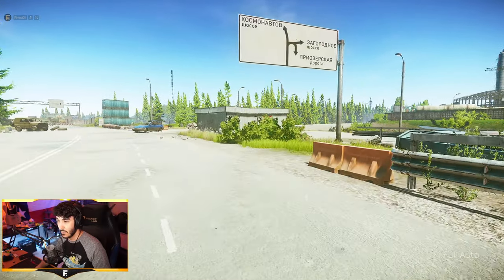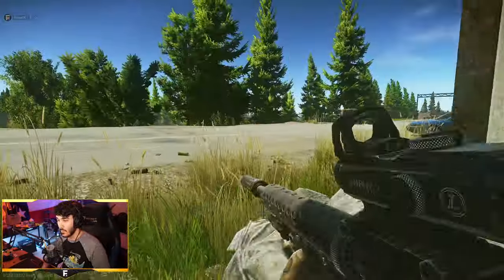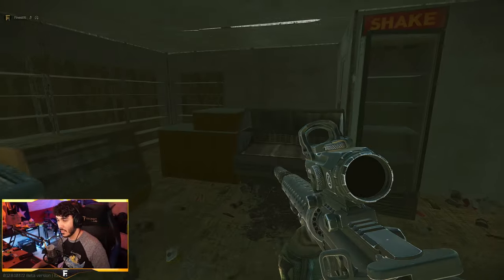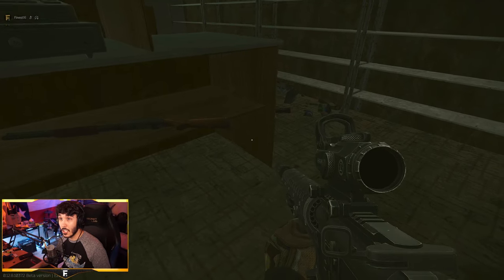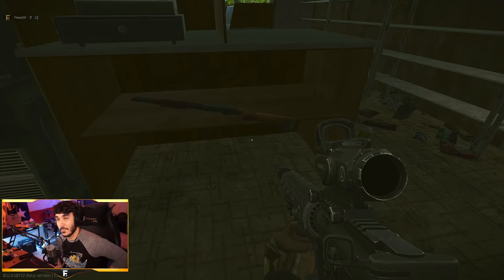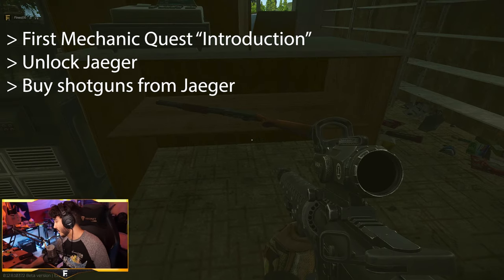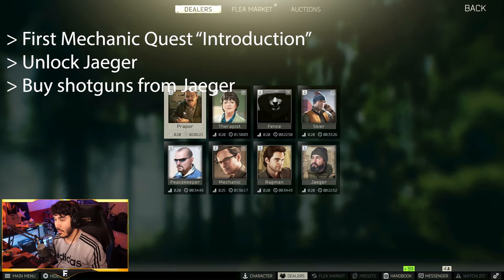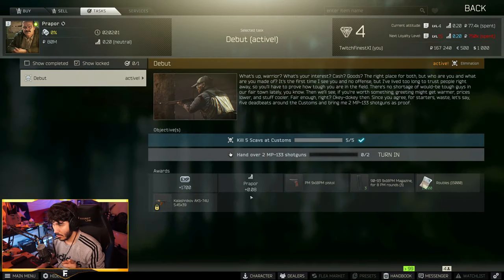As far as the shotguns go, you have a couple of options. Option one: hunt down hordes of scavs until RNG hits you. Option two: check under the counter behind the little ice cream shack in customs — this is a known shotgun spawn and you may be able to snag one here. Option three is the easiest: just buy the shotguns. Once you do the first Mechanic quest, Introduction, you can unlock Jaeger. Then you can buy the two shotguns from him and hand them over to Prapor directly. Done and done — congratulations, you've completed Debut.